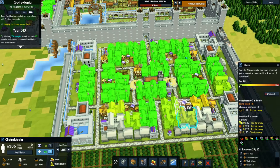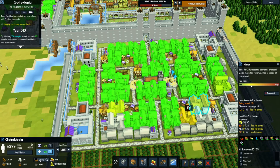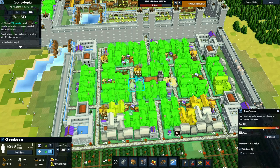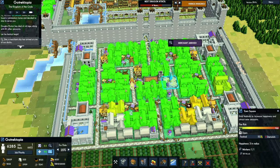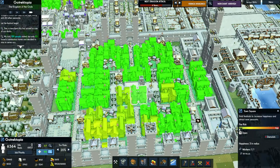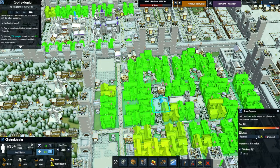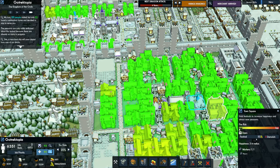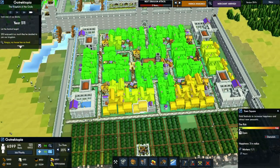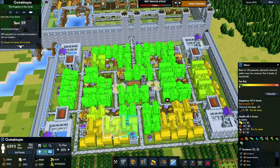Don't lie to me — charcoal shortages? How can that be? We have 8,000. Well, let's hold some festivals, see if we can fill in the rest — the 400. Yeah, 50 gold is pretty dang cheap for festivals now, wow. One ended and 253 people joined. Love it!